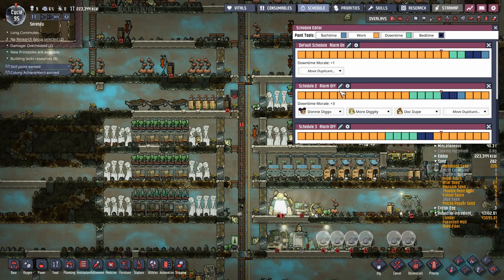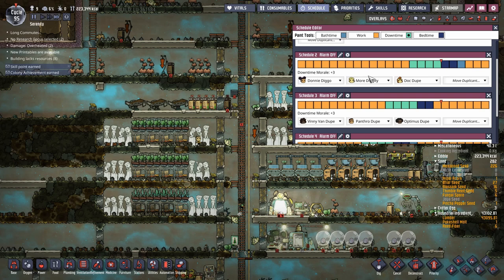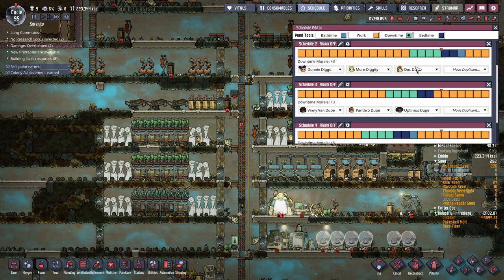One last very useful tip from a commenter named Greed: leave an empty default schedule. The default schedule is where all new duplicants are placed automatically and you can't change that. So leave that schedule empty by default - that way you always have an empty schedule to assign people to. Otherwise you'll end up with eight or nine duplicants crammed into one shift by accident. Thanks for that tip, Greed - hope this was informative and good luck!